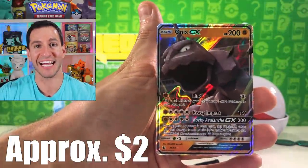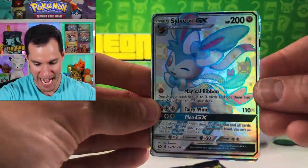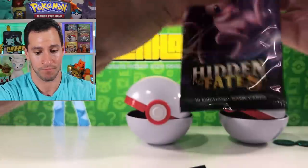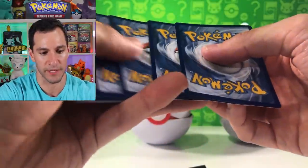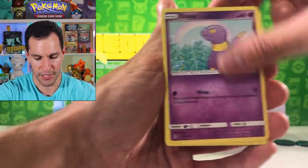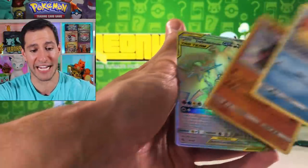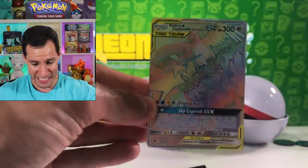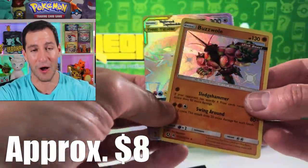Onyx GX — two for one special! And we are not left empty-handed at all with that first pack. That was a great first pack. I told you there are dud boxes but they're very far in between. Fighting energy. Most of the boxes you're gonna get at least one shiny Pokemon. Staryu, Clefairy, Slowpoke — oh my gosh it's so shiny! But I told you — fifth time pulling the birds hyper rare — and a shiny Buzzwole! Two for one special again.